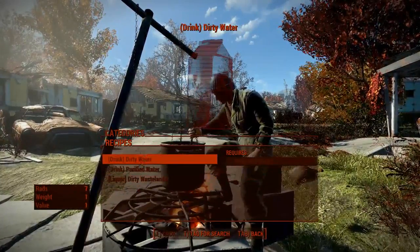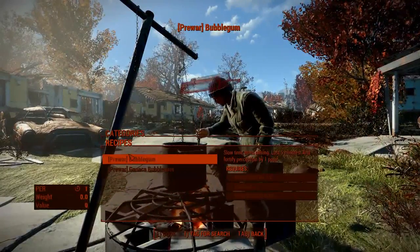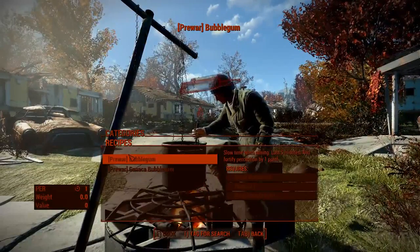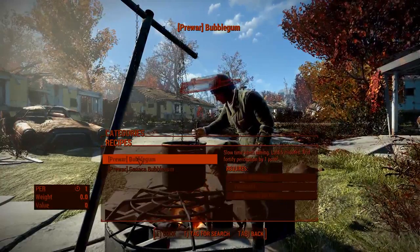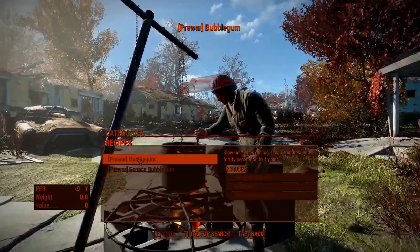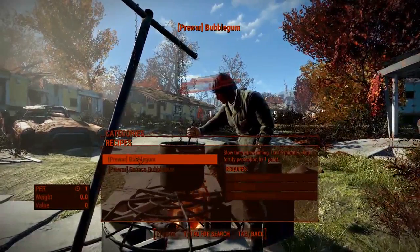There are no changes to privileges. For bubblegum — in case you don't want to use the Awareness 2 perk in order to slow time based on your perception — you can craft bubblegums. This will, as you can see, slow time when aiming. It lasts for 5 minutes and also fortifies your perception by 1 point.